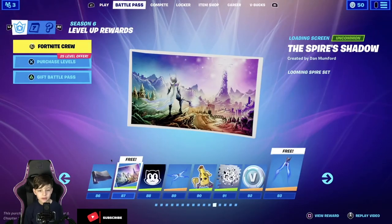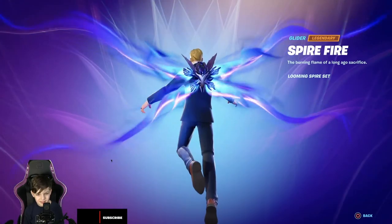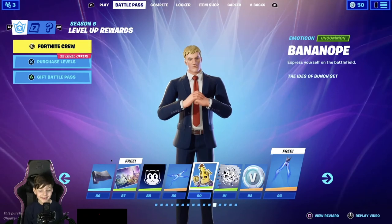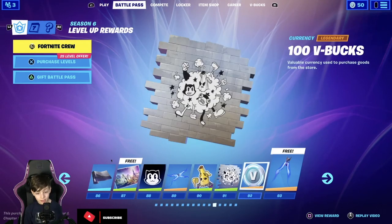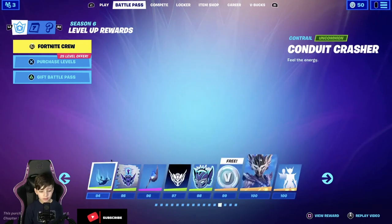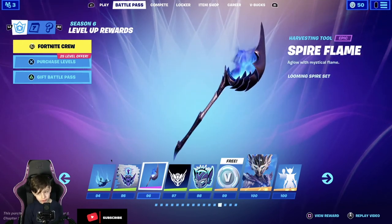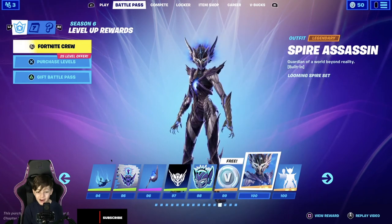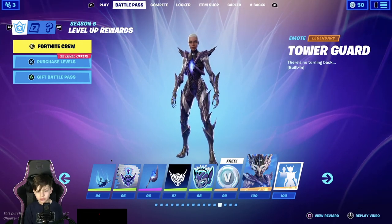Okay guys, we're almost at the end. We got the loading screen, nice. Banner — that's a glider, that is a glider! Oh wow, oh my god, I wanna use this — because Peely died, or you killed him. The skin — yeah, we were right here. Spray, not bad. 100 V-Bucks. This back wing is pretty sick and plus it's free so I'll take it. Another contrail — all these contrails look actually sick. Another pickaxe, that looks nice. The pickaxes are good, 100 V-Bucks for free. And last but not least, we got the Spire Assassin, and also built-in emote — it just takes the helmet off.